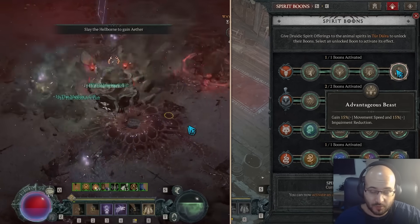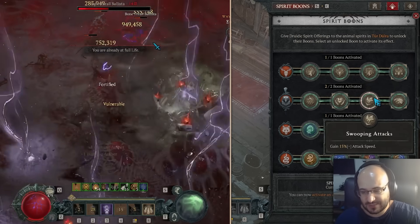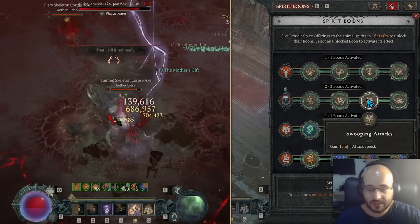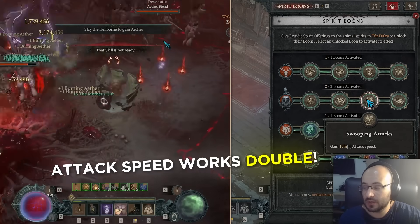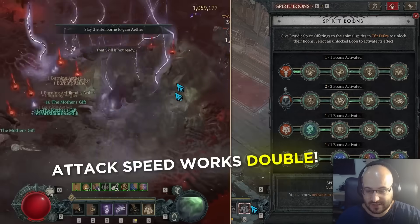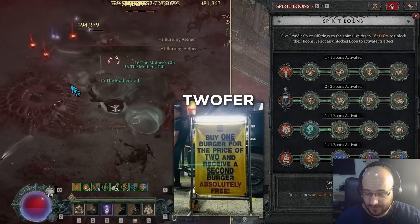I could get more tanky with Wariness, or use Iron Feather. You can have attack speed if you want — always keep the Avian Wrath, then play around with Iron Feather or attack speed. Attack speed works doubly well in this build: you get more lightnings from Lightning Storm the more attack speed you have with Nature's Fury, but you also cast Landslide faster. So it's a two-for-one.